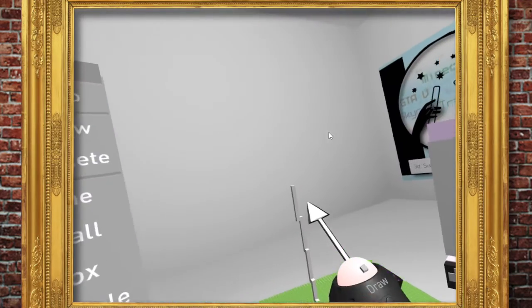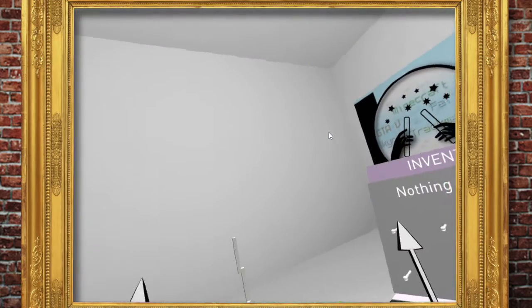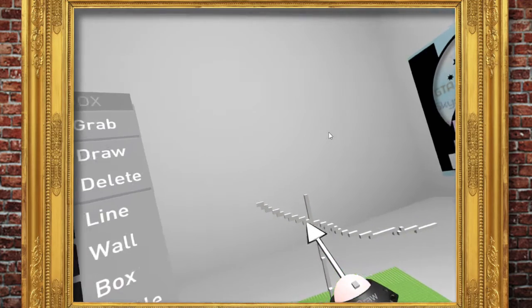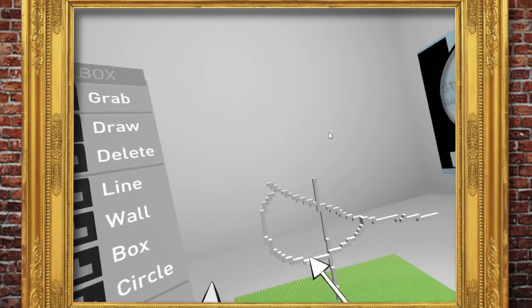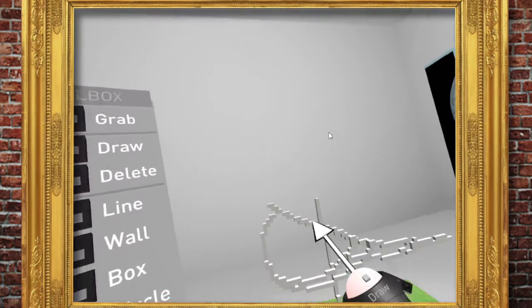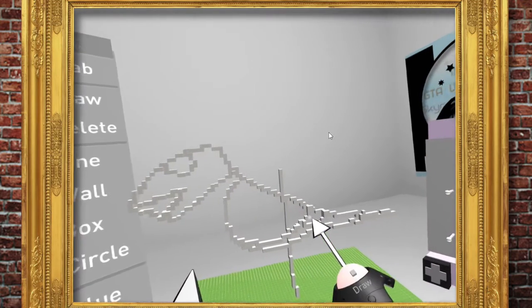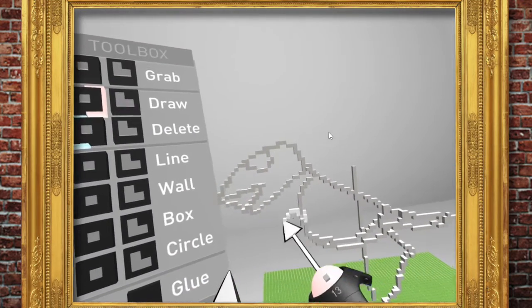I'm going to do a Tyrannosaurus Rex - that's what I'm going to do because it's reasonably easy. That's its kind of tail - it's got almost like a bird body. So this is its tail, and I'm kind of drawing it out. It's got a big old head - there's its head. And then it's got its legs and its little arms.